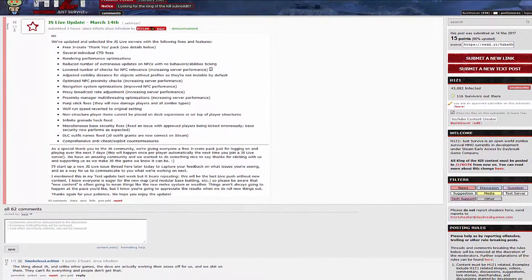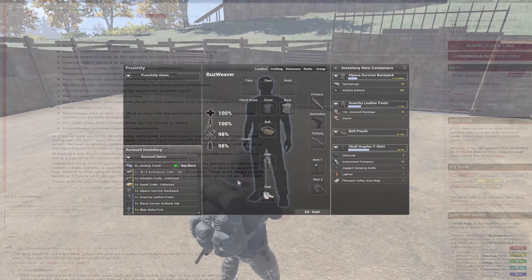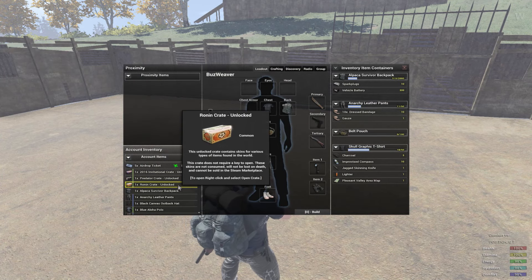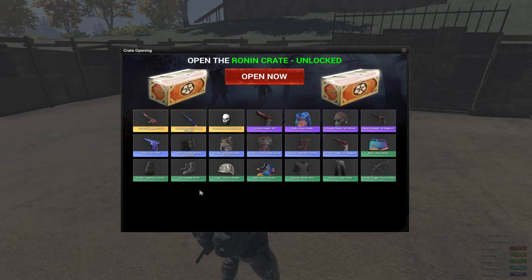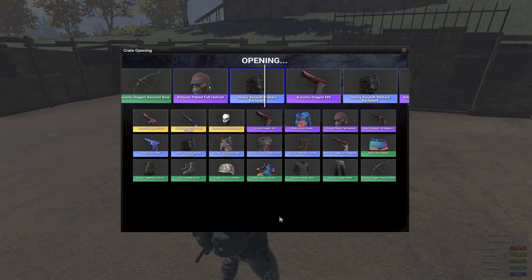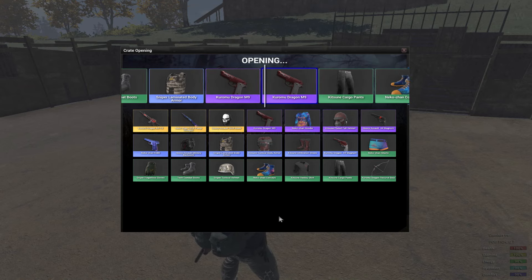Today we're taking a look at the update notes for March the 14th. The team was kind enough to offer us three crate unlocks as a token for players who have stuck with the alpha. This also applies for those who play on the test server, so be sure to tell your friends, clans, and guilds to log in and claim a few items.